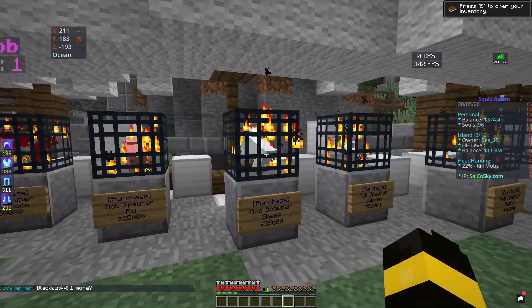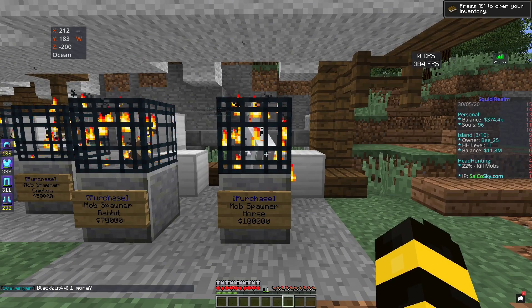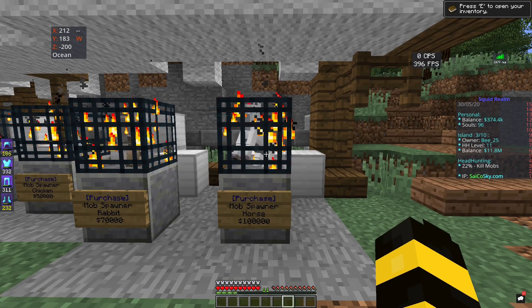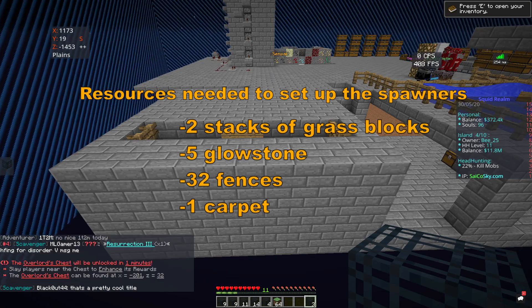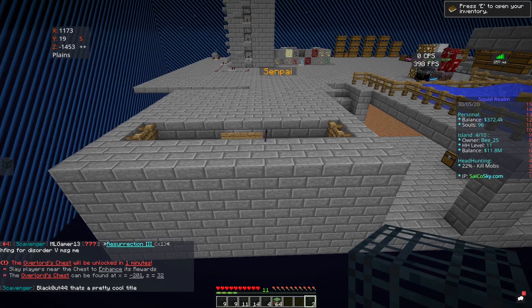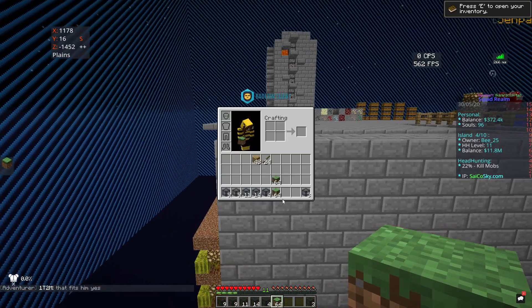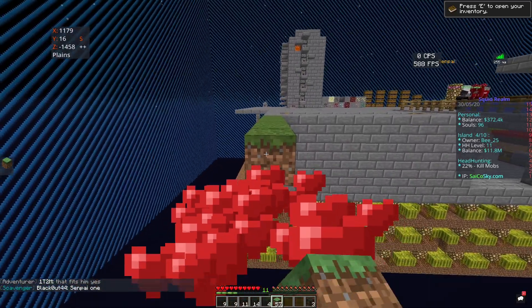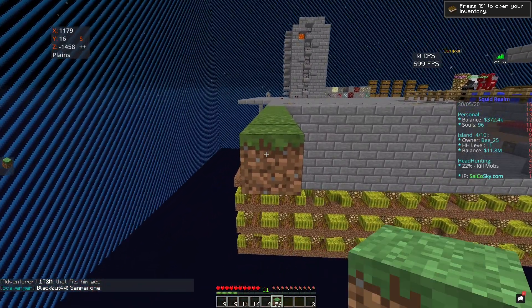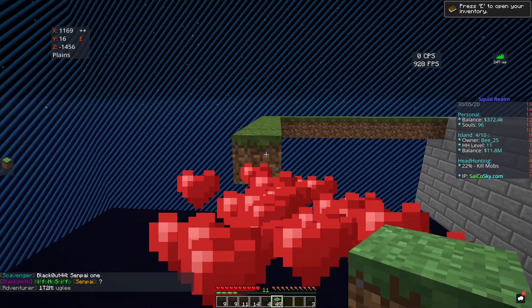All of these are easy to kill besides the horses — the horses are a nightmare to kill because they are not one-hit, so it takes a while to grind them. Luckily, basic spawners are the easiest ones to set up. We can start by building a nine by nine out of grass, counting one through nine in each direction.